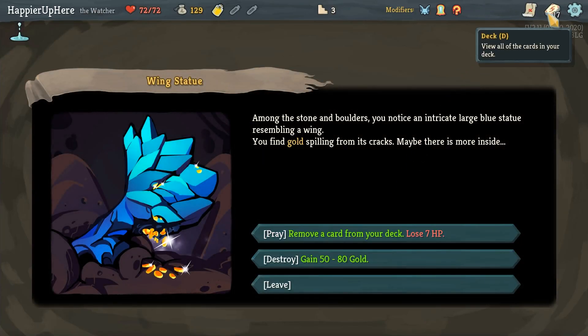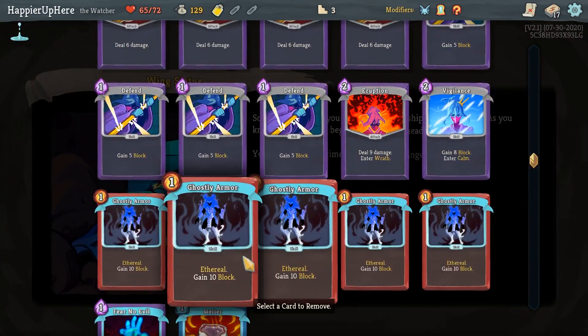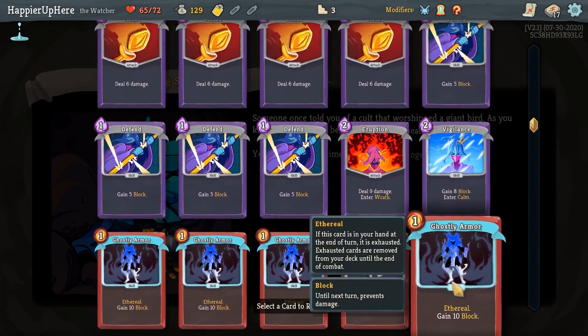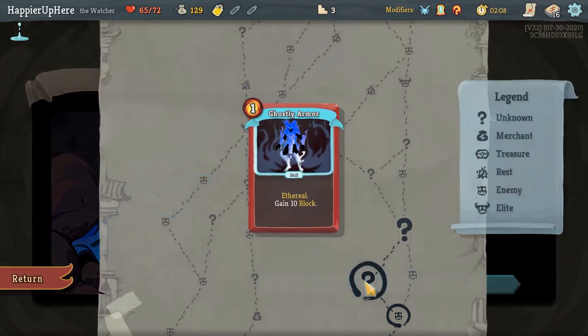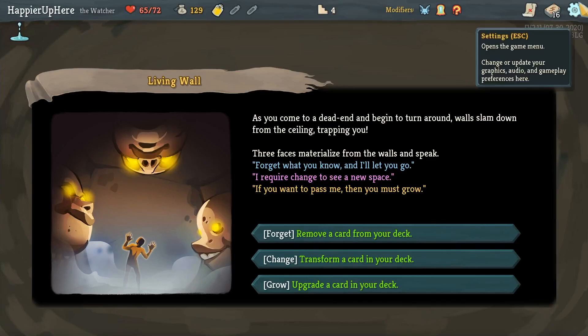Melter, Rush Down, Steam Barrier - another attack. I definitely need to counteract all the skills I have. Remove a card or gain gold - let's remove a card. I probably should remove a Ghostly Armor. If I'm going to end up removing all Ghostly Armors I should remove one now, because if I get Astrolabe I should be able to remove the other three.